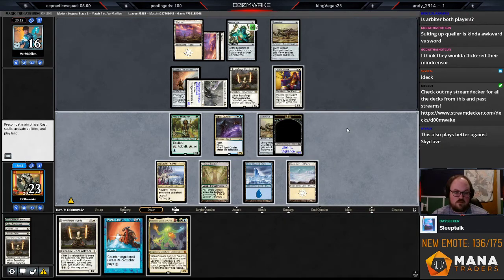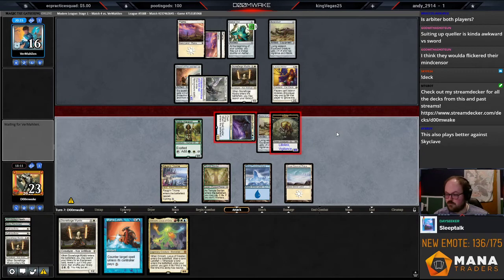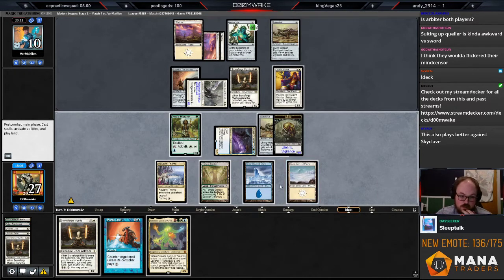They didn't do anything — interesting draw step. What if I just start by attacking with both? I think what I might want to do this turn is Stoneforge, pay for Arbiter, and then chump block Thalia again with Stoneforge. But if I don't draw land I can't put the equipment into play. I could chump block with Noble Hierarch. Let's start by attacking and see what they do — I could end up just chump blocking Thalia with the Germ token, or play Omnath and chump. Or Stoneforge, pay for Arbiter, get Fire and Ice.